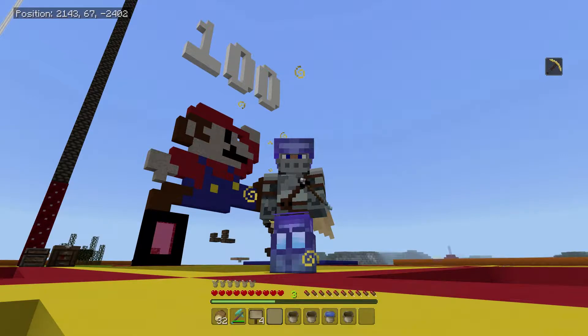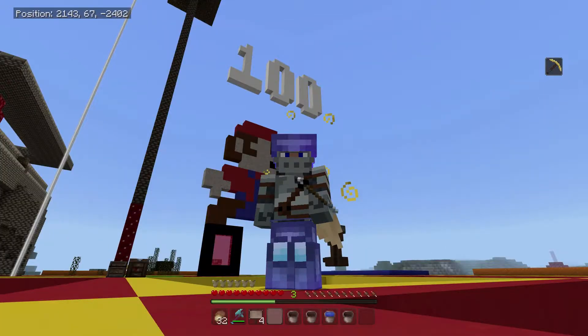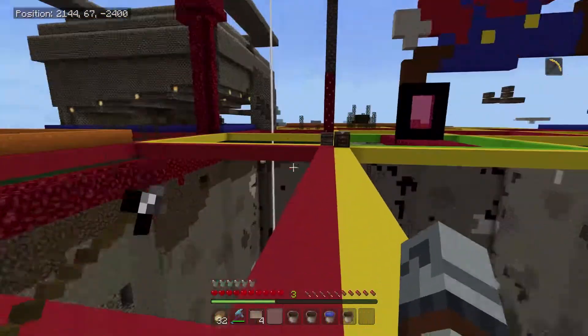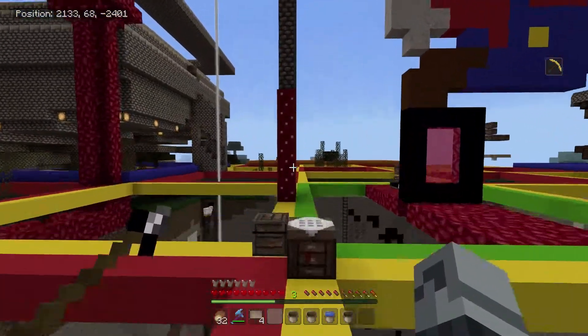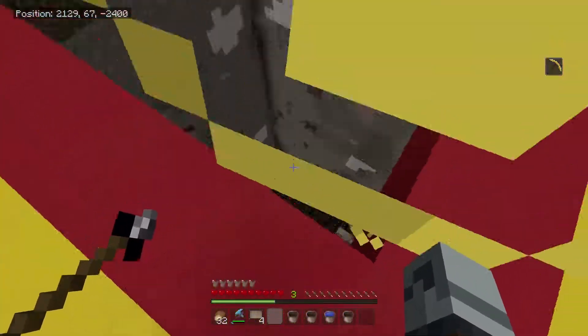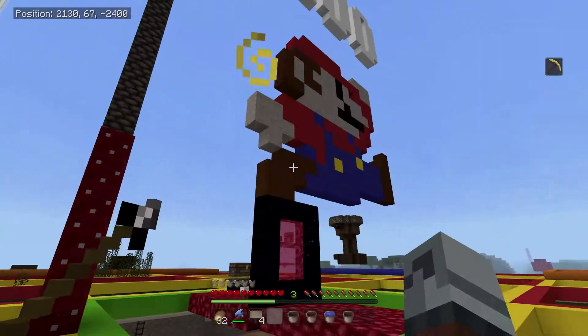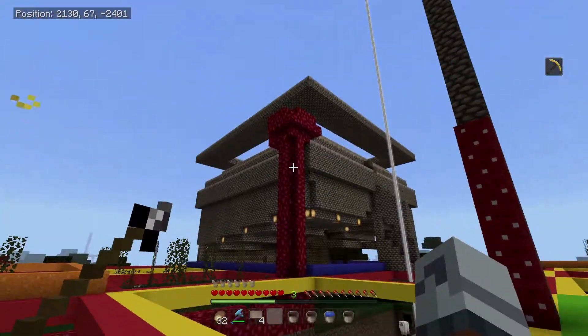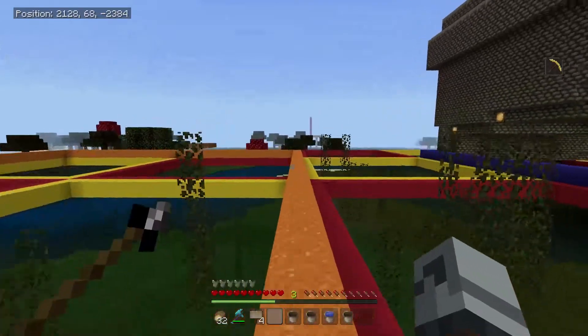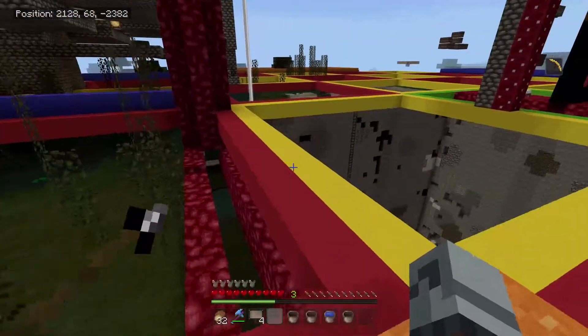Hello, hello, hello, and welcome to another episode of Craft Away with me, Bully Bait. There's Mario, still there — I said I'd leave him for a while and I think I'm gonna. We might even move him to a different part of the base once we get a little bit more constructed. Make him a permanent feature somewhere.